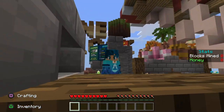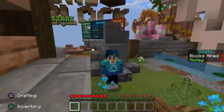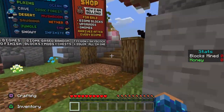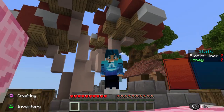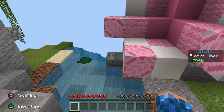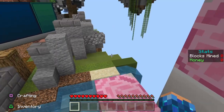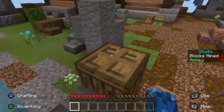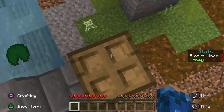This is One Block Skyblock with a twist. Basically, this is One Block with five lives. The way this works is it's normal One Block Skyblock except I only have five lives, and when I run out of those five lives, the series is over.